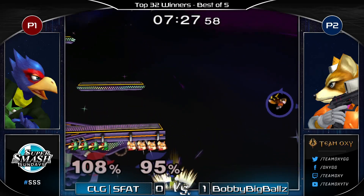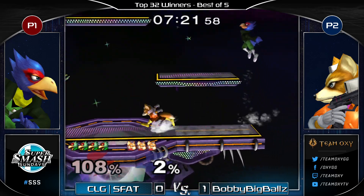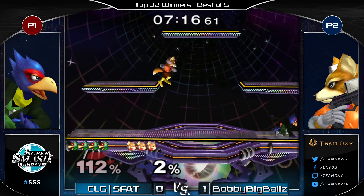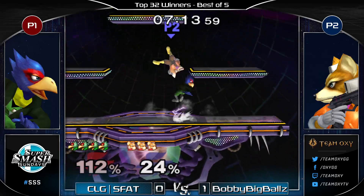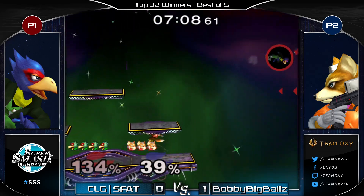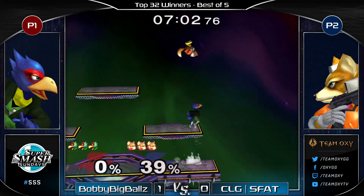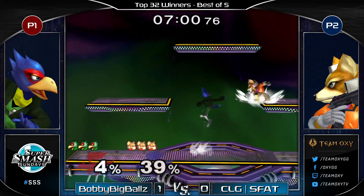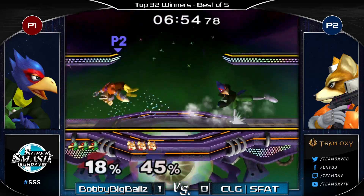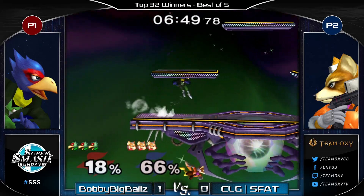The first edge guard attempt is successful. These players are really taking everything and pushing it far. Bobby clearly prioritizing center stage — once he gets caught in the corner he plays very conservatively to force his way back to center. He gets caught with a standing laser and S Fat's able to convert. Bobby used to be more the crazy wild player who does anything, especially when he thinks the set is won.